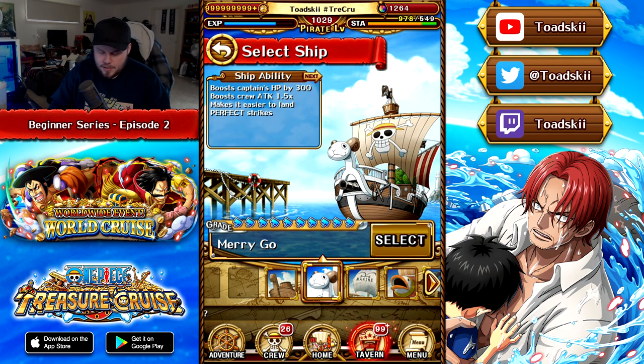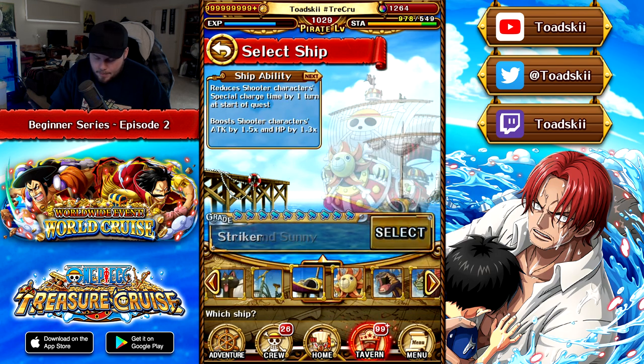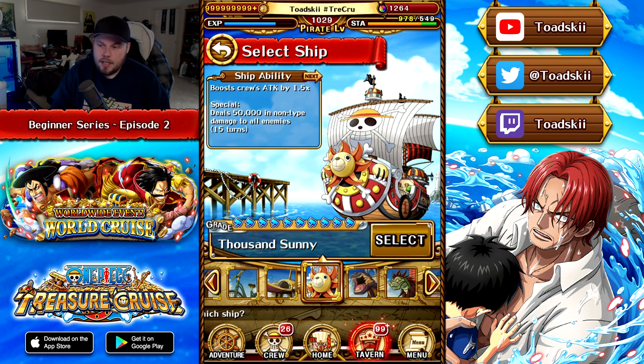All my ships are max level. The Merry-Go ship is one you'll get very early on, and it's really nice because it gives all your characters a 1.5x attack boost and makes it a lot easier to land a perfect. This is definitely a ship you want to use most of the time. When you progress further you'll unlock the Thousand Sunny, another 1.5x boosting ship with a ship special ability that does 50,000 damage to all enemies. You get this from completing Enies Lobby.